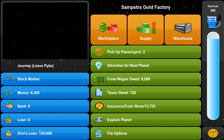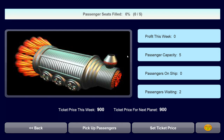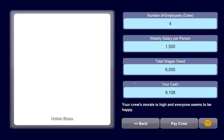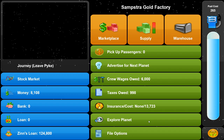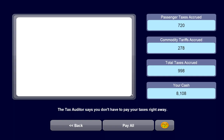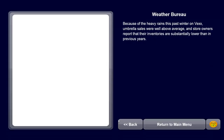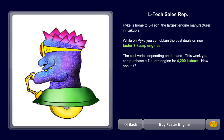I'd like to ideally repay all of my loan here since it has a slightly higher interest. You can pick up two passengers - not much, but we take what we can get. There are a couple more things you can do. You need to pay your crew - they do kind of wait but you want to work on it eventually. You also have to pay taxes. You can pay for insurance because different events mean bad stuff can happen. Then you can explore a planet, where you can learn about the weather, news, or do a special activity - each planet has a different one.